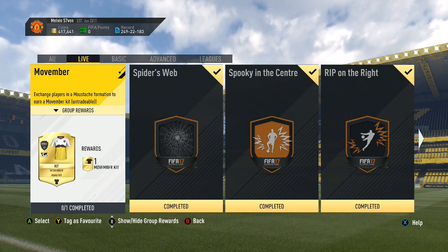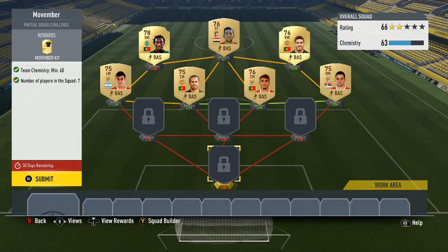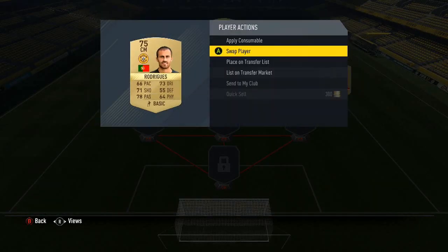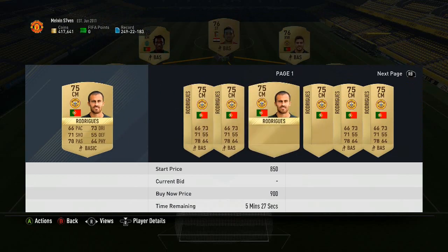What up, Melvin7 here, and today I'm bringing you probably the easiest Squad Builder Challenge yet. This is for the Movember squad kit — all you need is seven players and 60 chemistry. I've just picked MLS because I know these players don't really go for a lot — the gold ones anyway.